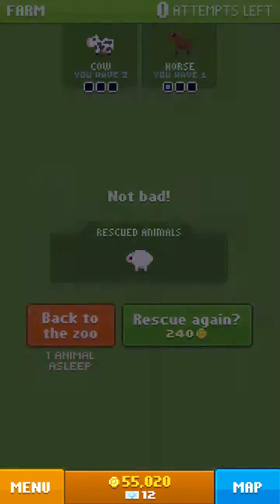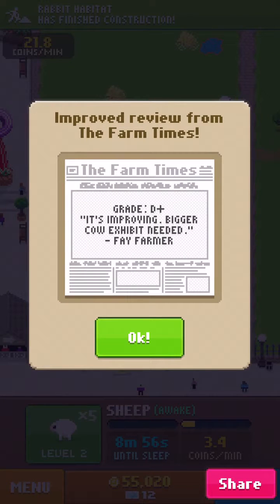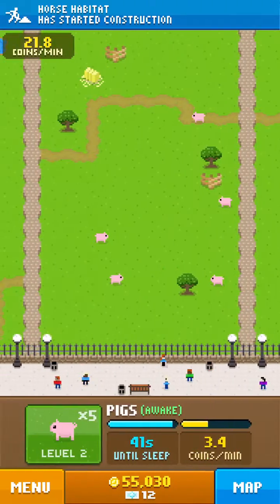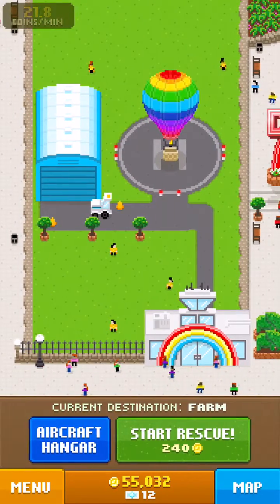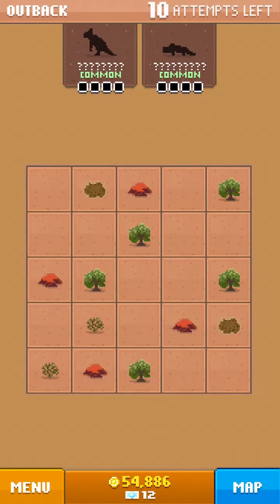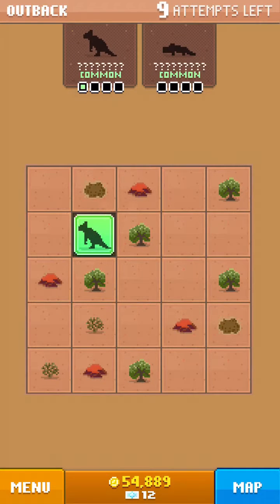Let's go back to the zoo, wake them up. Grade D-plus — it's improving. Bigger cow exhibit needed. We only have two cows. Let's go to the Outback now — I'm excited! That's a kangaroo. The Zoopedia contains the patterns for every single animal in the game.